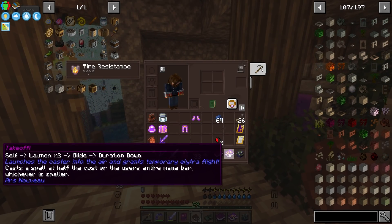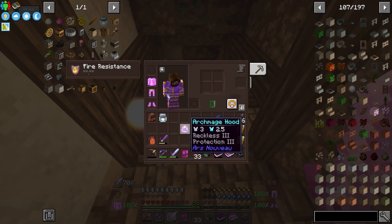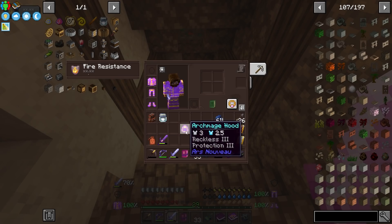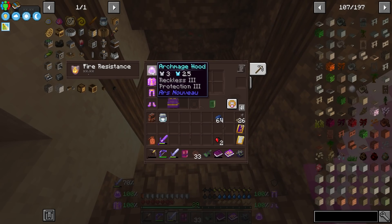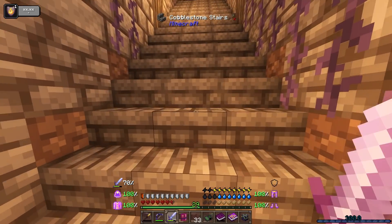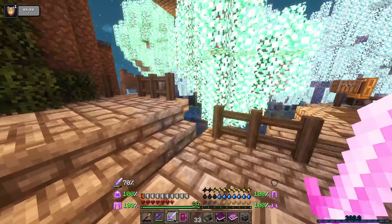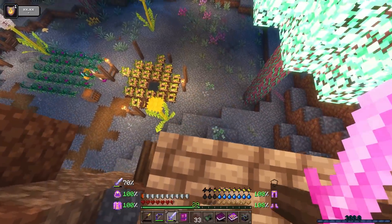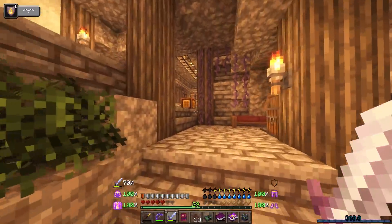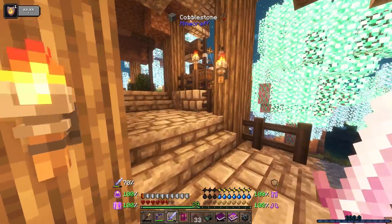Later on we're going to apply those beautiful mana regen enchants. I just noticed as I went to put this on — reckless is awful. It takes all my health and knocks me down. I'm assuming it does some nice stuff like helping survive some damage, but nope — that is 100% getting wiped. I do not want reckless.